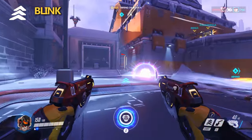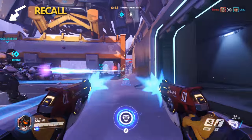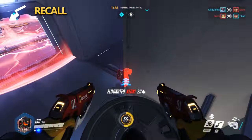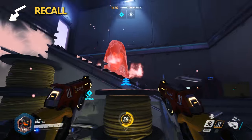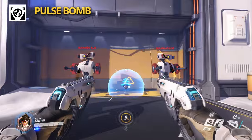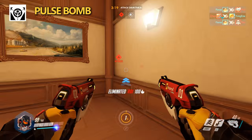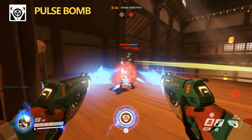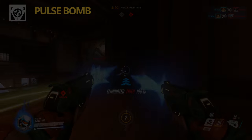Blink has 3 charges, and it will restore a charge every 3 seconds. Her second ability is Recall, which allows you to rewind in time 3 seconds, putting you in that exact position you were 3 seconds ago, resetting your health and ammo to whatever they were at that point in time. Recall will also remove debuffs such as Zenyatta's Discord Orb. And finally we have her ultimate, Pulse Bomb — a sticky bomb that detonates after 2 seconds, dealing 400 total damage, enough to kill most heroes in the game with the exception of a few of the tanks. It's also worth noting that Pulse Bomb does area damage in a small radius, allowing you to take out multiple heroes at once if they're close enough.